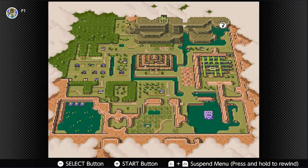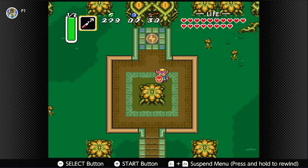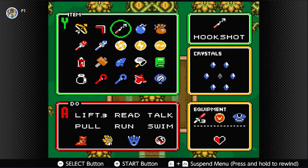We only have one dungeon left to go to. We have two heart pieces left to get, and there's one heart container left from the remaining dungeon. So we have a heart and a half left to get.